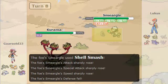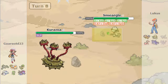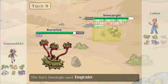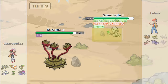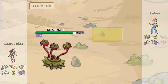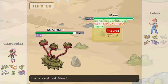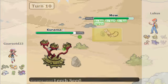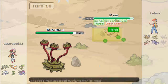He brings in Smeargle and I don't want to paralyze him, but he goes for the Spore. Here's where I make the biggest misplay — I should have switched into Balloon and Mach Punched him, because it would have been able to kill even through the screens since it's Technician, STAB, and super effective. But I tried to put Peril on them and it just didn't work.